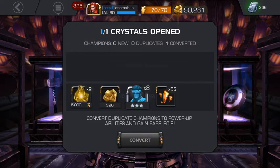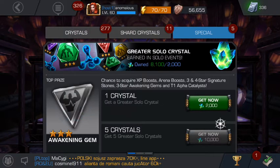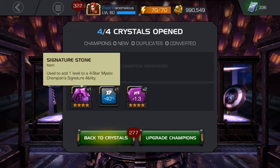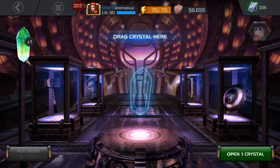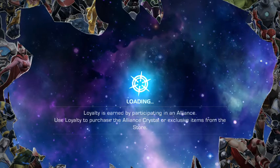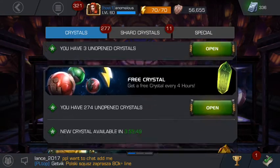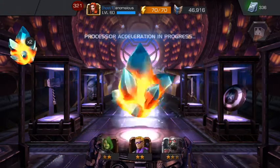We got a three star Cyclops. Let's open the special crystals — about eight of them. We got another mystic signature stone. I'm gonna be using this on Scarlet Witch when I eventually get her. I want to bring her signature ability as high as possible because I'll be awakening her with a gem. We are always happy to get mystic signature stones.